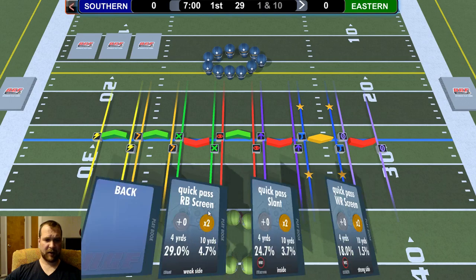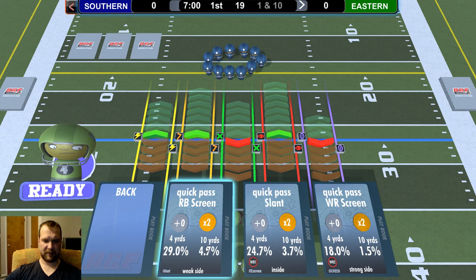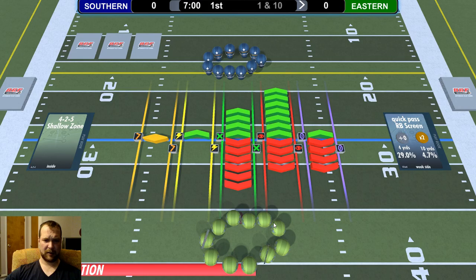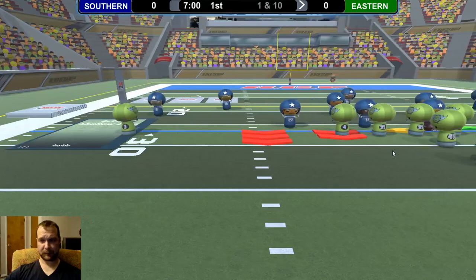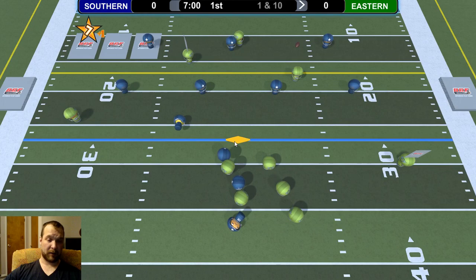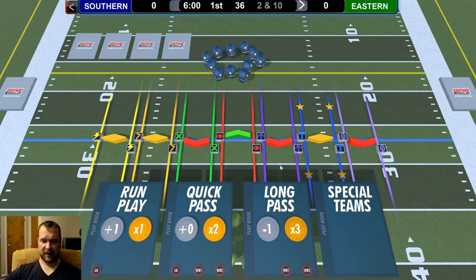Let's try a quick pass on first down. This running back screen has a 29% chance of going four yards, 4.7% chance of going 10 yards. The run plays give you a plus one right off the bat — it's easy to gain one yard on a running play, but only a times-one multiplier. This gives you a times-two multiplier. He picked the exact right defense, so it looks like I'm probably going to get sacked. Two times zero is zero yards — I do an incompletion. It's second down and ten.